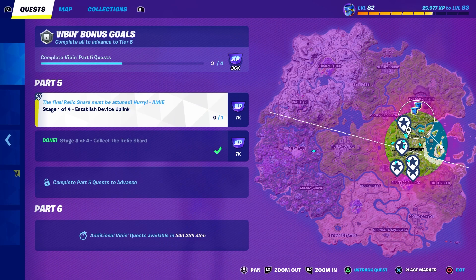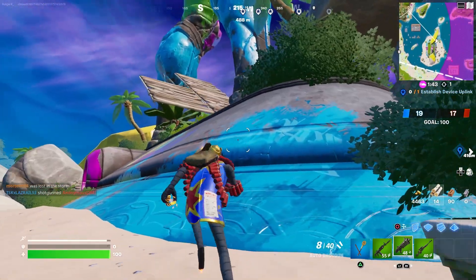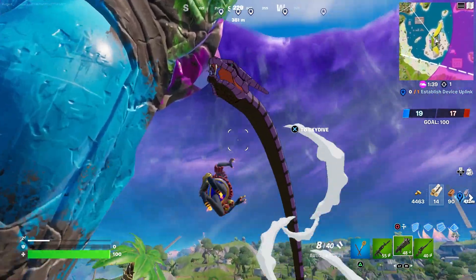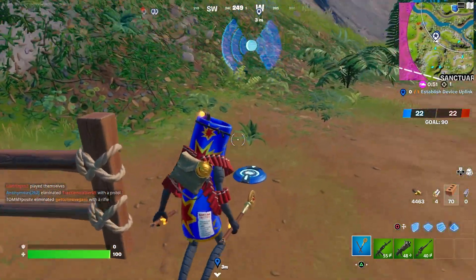Once again, we need to establish a device uplink again and it's around the Sanctuary — still pretty close. So let me go to this one over here. You can go there a little bit faster by flying up and redeploying all the way to the location. And here we are. Let's listen in to our next objective.